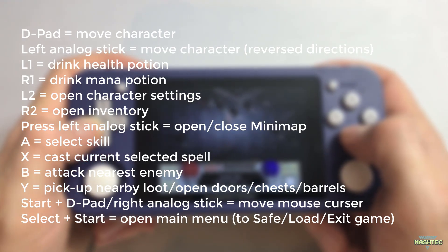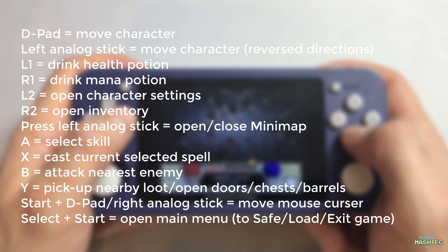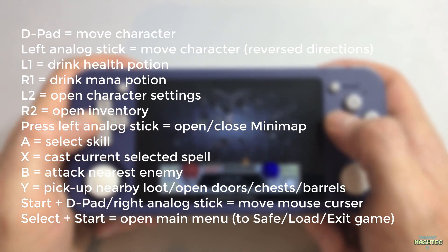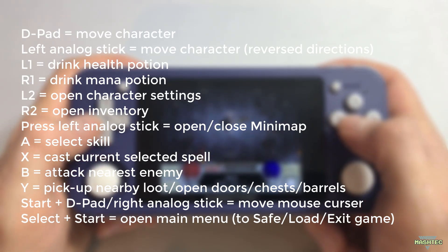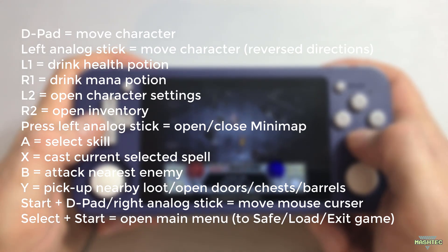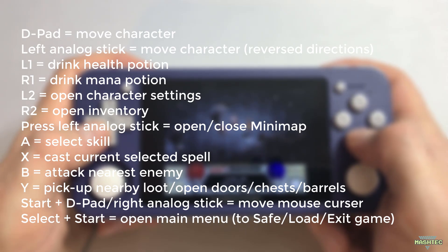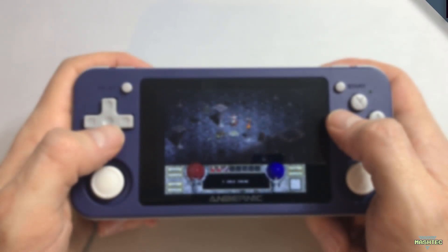Pressing Start and the D-pad buttons or right analog stick at the same time lets you move the mouse cursor. Pressing Select and Start opens the main menu where you can save, load, or exit the game. While in the main menu, the B button confirms a selection while the A button brings you one step back in the menu. Now let's jump back to the game so you can get an impression of the gameplay.